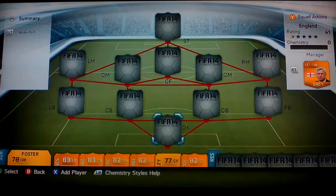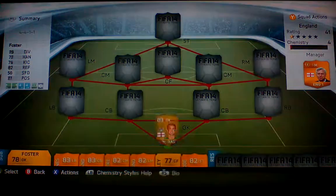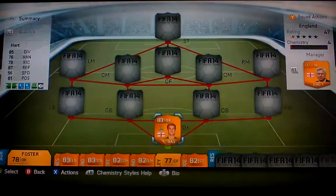Hi guys, welcome to the 250k England team with me Tom and Tom. This will be our second video and I hope you enjoy it. In goal we have Joe Hart. He's a good keeper with 1,100 coins — you get what you pay for.